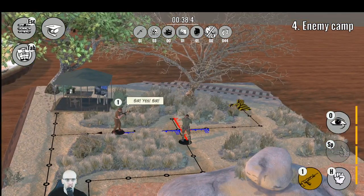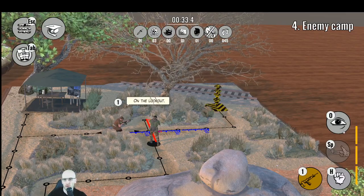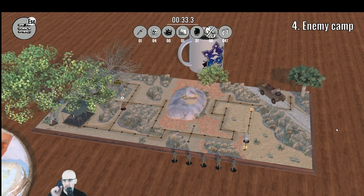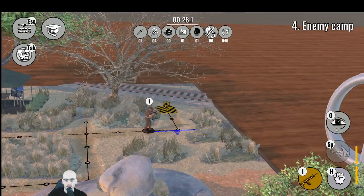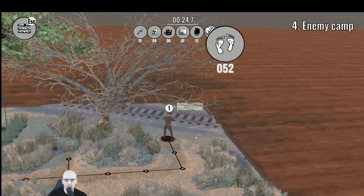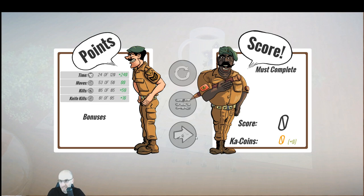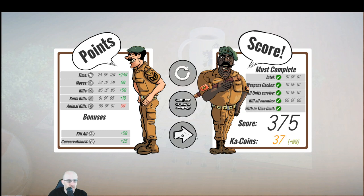I just didn't have enough points for that Overwatch. I think we need 2 action points — so if we stop there and go into Overwatch. I missed a couple of coins over there. Don't bother dodging the animals — they're not allowed to kill. Within time limit: 375. Achievement unlocked, completed level 4!